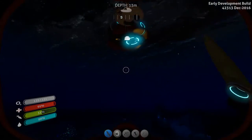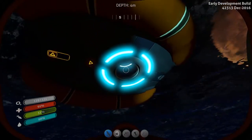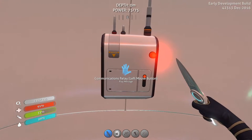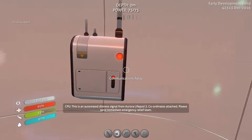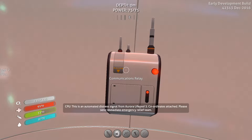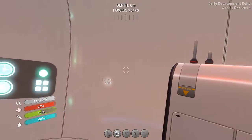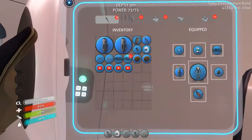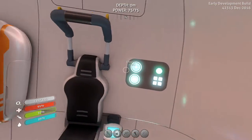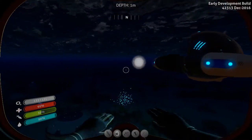There we go. Let's go see what this message is — it better not just be a bunch of alien hoobla-goobla. It's an automated distress signal from Aurora lifepod 3, coordinates attached, please send immediate emergency relief. That sentence doesn't make sense — 'please send emergency immediate relief team' is what it should be. Let's see — lifepod 3, where are you? You're over this way.